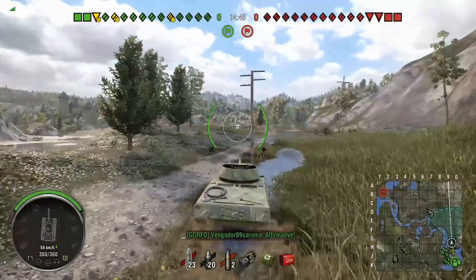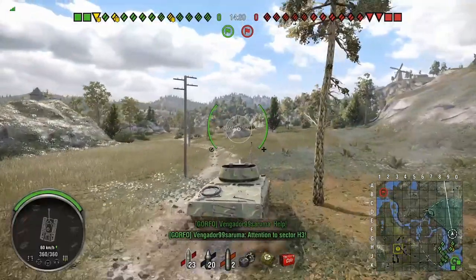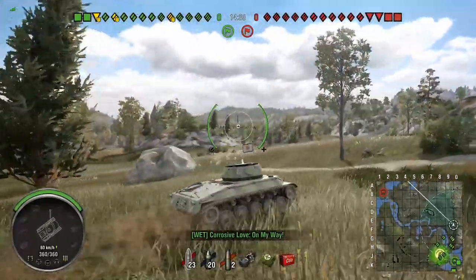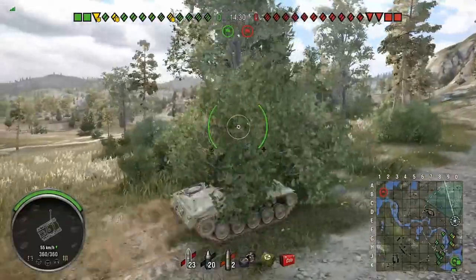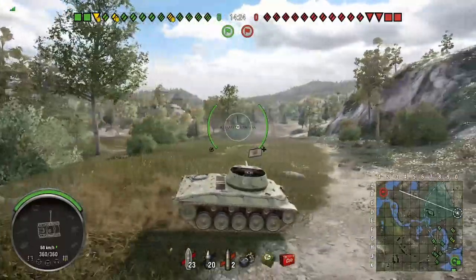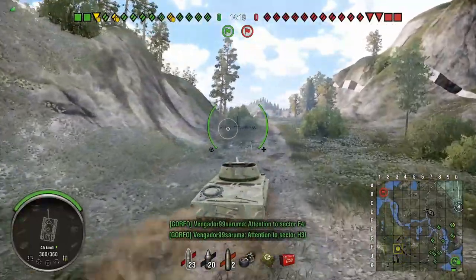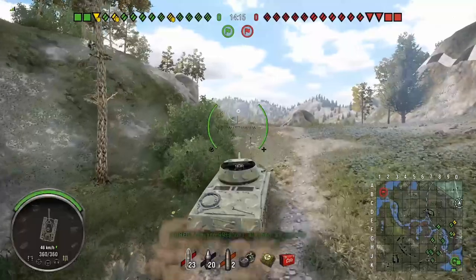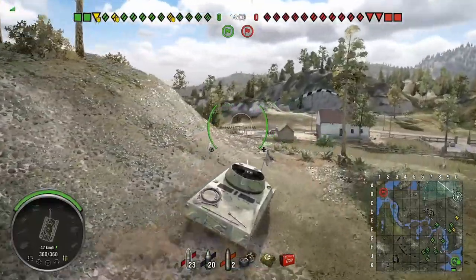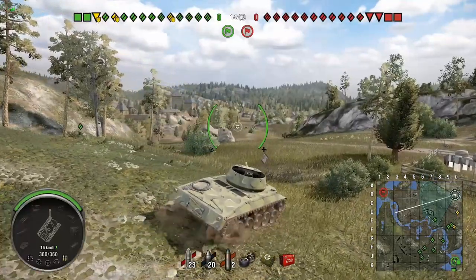I think we'll push up to D9 maybe, see if we can spot something, if we can spot them crossing. If we don't spot anything we'll push right up to the top of the hill. There's a gap at B9 — nothing there. I think if a light tank was going to be there it would have already been there by now, so let's get up here. I should be able to spot anything coming. I do have a pretty good crew in this tank.